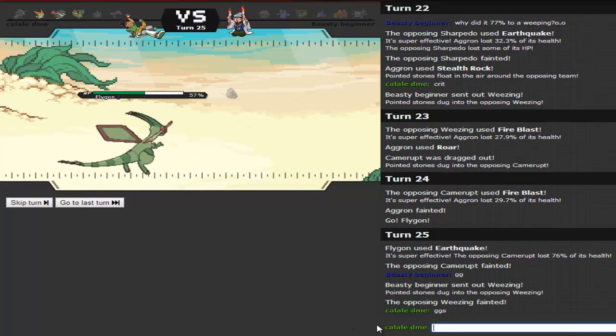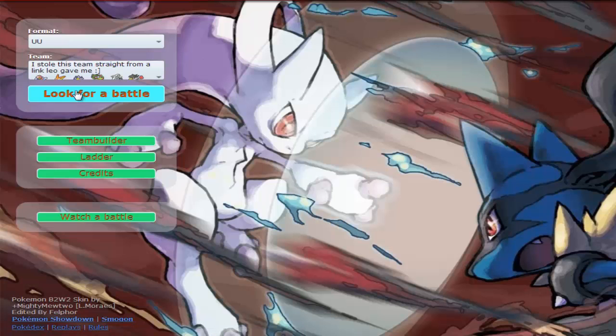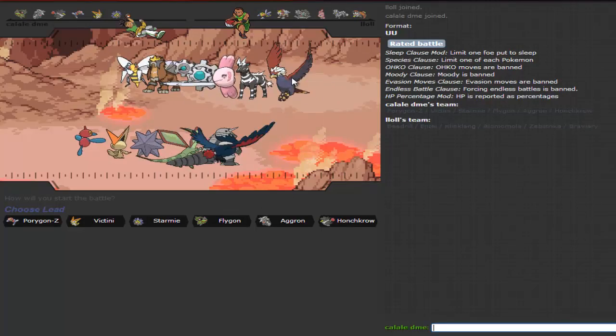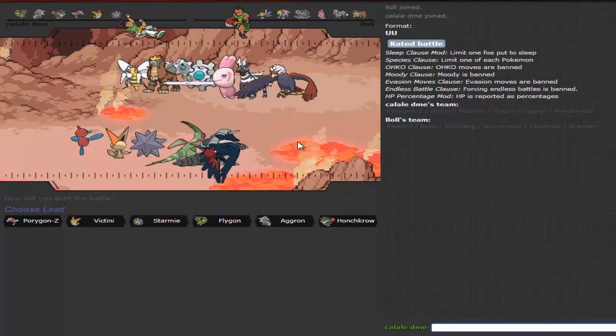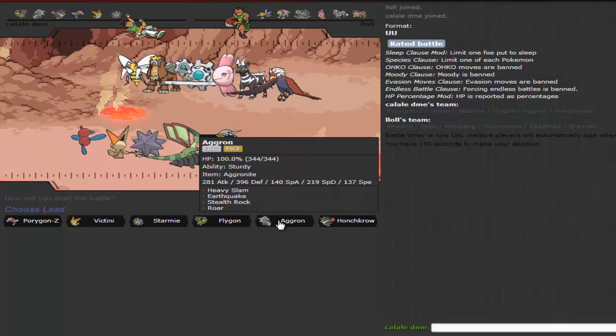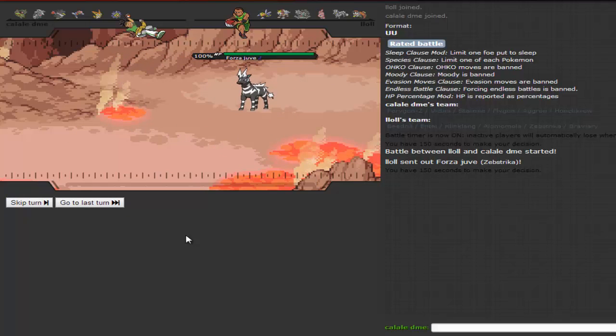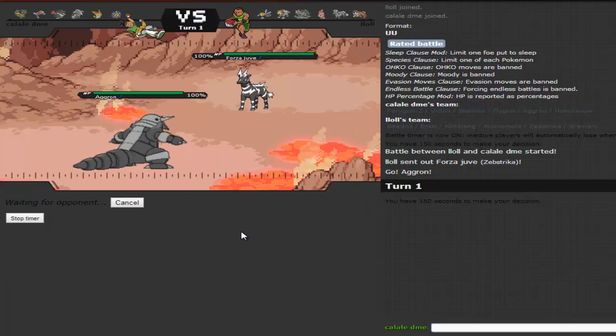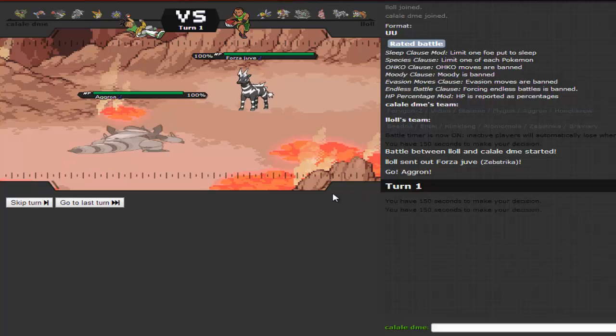Not bad — I like this team. Next battle. We are not doing bad on time. Looking at this team, this Braviary might have Defog. He sets the timer on me. I can easily lead Aggron and go for Stealth Rock. He leads Electrike — probably has Overheat. It won't kill me. He's got three Pokémon weak to Rock, so I'm guessing Braviary has Defog. He's either going to Overheat or Volt Switch.